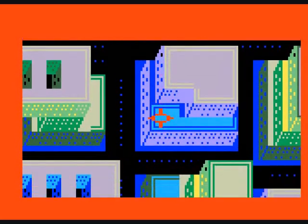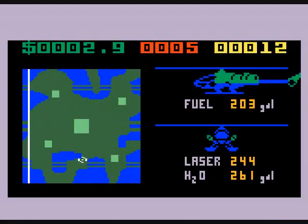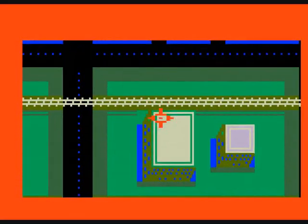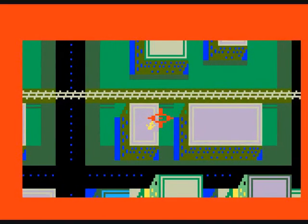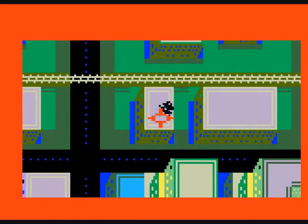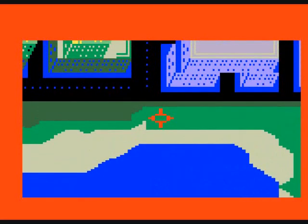If you just sit there and let the enemy continue to fire on you, you'll probably take too much damage and die. You'll notice which icon is you — there's a chopper icon on the map or radar — and then the enemy choppers are yellow squares.